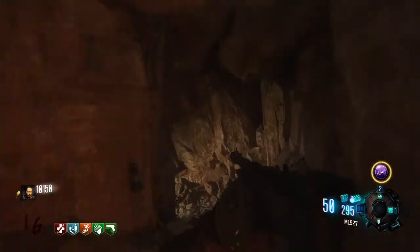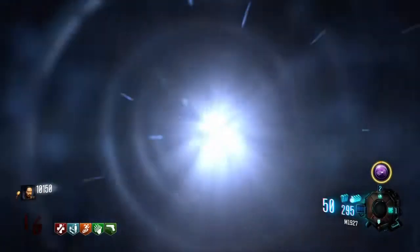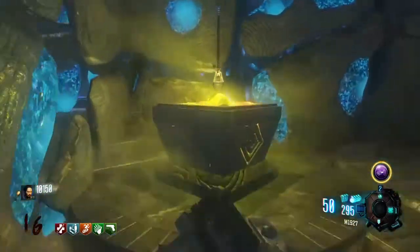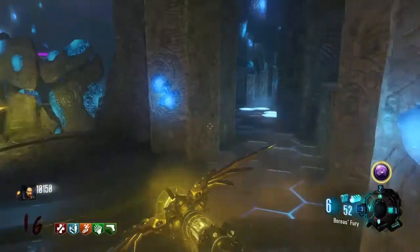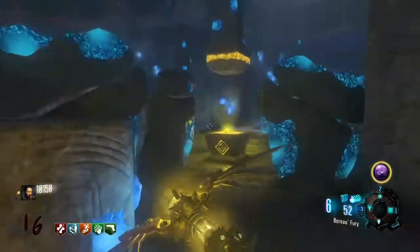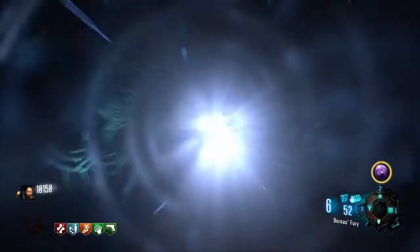So Origins — the main thing about it is it has these things that I like to call situational events. This sort of stuff is like the Generator Stealer guys coming, Panzers coming, if a teammate goes down while you're capturing a generator, the robot foot — the guy steps on you. There's just so many things in the map that are sort of like objectives. There's a lot of objective-based stuff, like go take these guys out, go power this up.